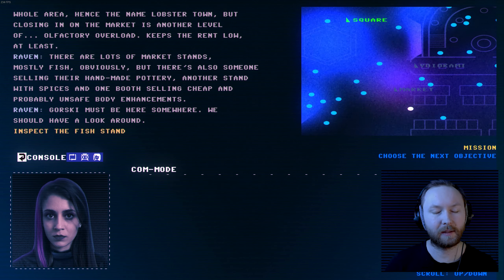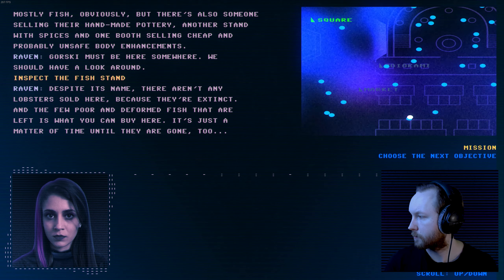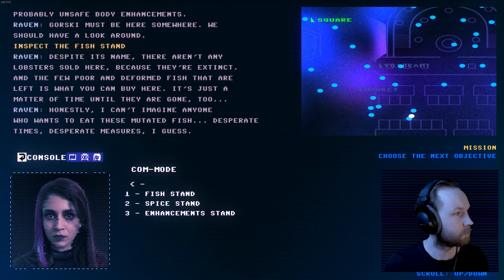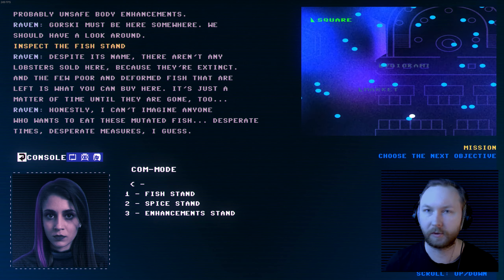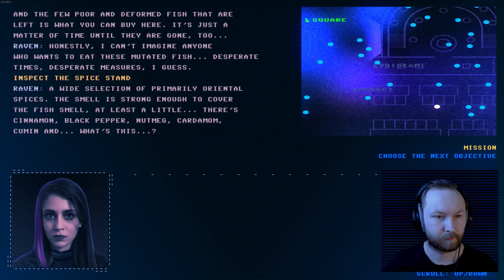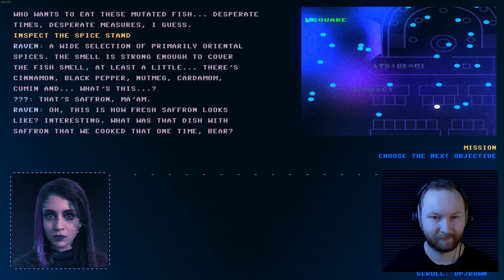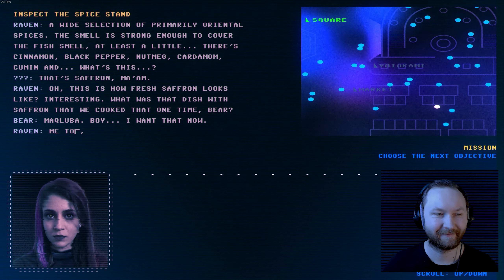Inspecting the fish stand: despite its name there aren't any lobsters sold here because they're extinct. The few poor deformed fish that are left are what you can buy; it's just a matter of time until they're gone too. The spice stand has a wide selection of primarily oriental spices — cinnamon, black pepper, nutmeg, cardamom, cumin and saffron — strong enough to cover the fish smell at least a little. Bear and the protagonist reminisce about cooking makluba with saffron.